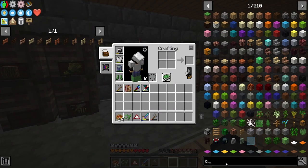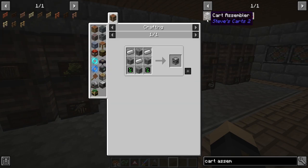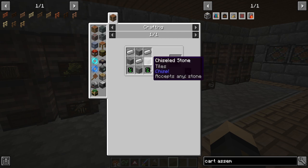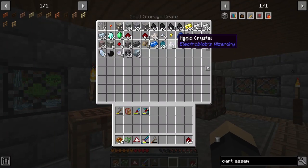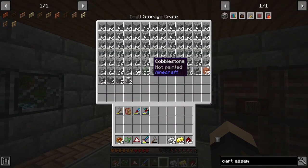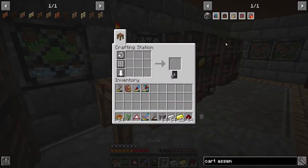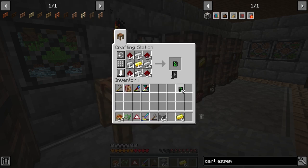The first thing we need to do is look at a cart assembler — that's how we're going to make our Steve's Carts in the first place. It requires some stone, iron, redstone, and gold. I did a bit of preparation for this episode, so we already have a few things. We just need to make up a couple of these.